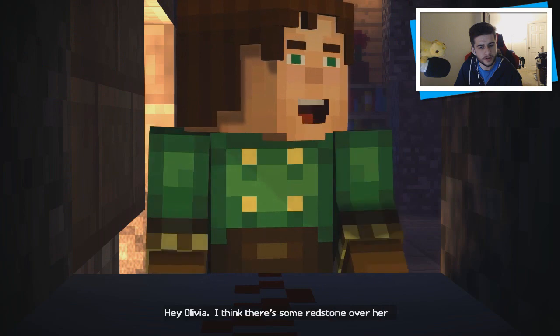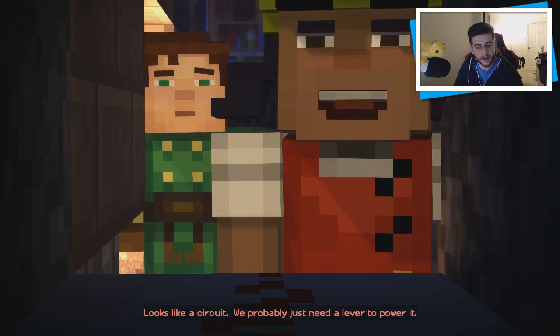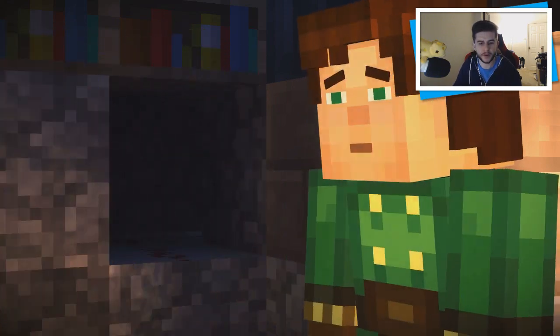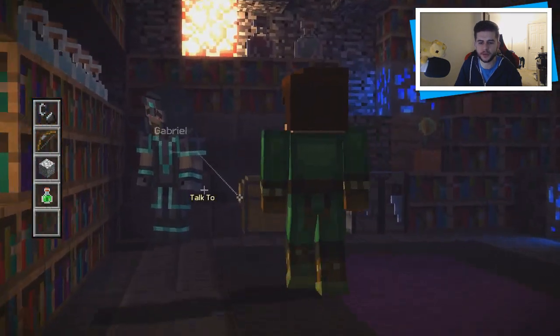We've got a hole with a button. Hey Olivia, I think there's some redstone over here. She says we probably just need a lever to power it, and she doesn't have one. Yeah, no lever, no functioning circuit. But there was a chest — I saw a chest. Let's go and check out that chest.